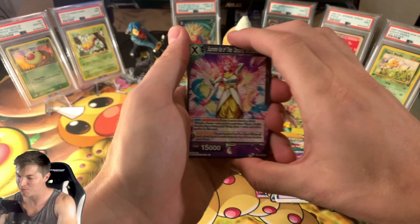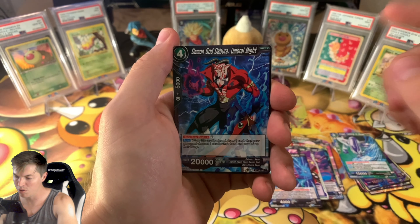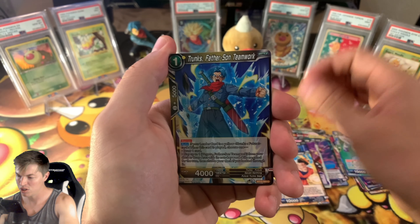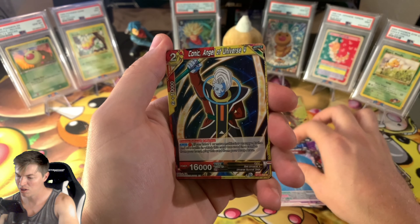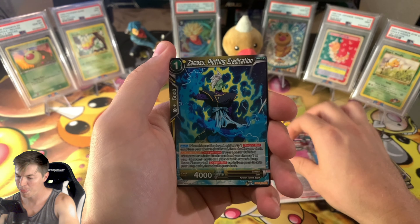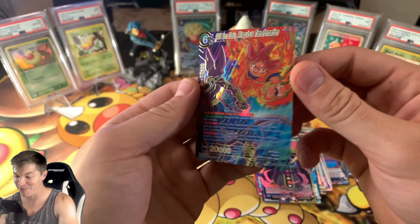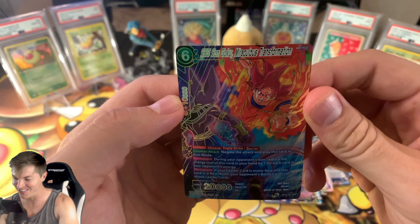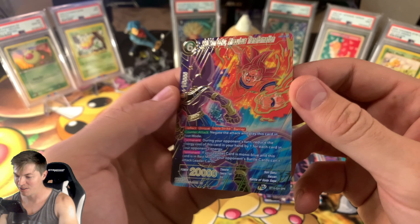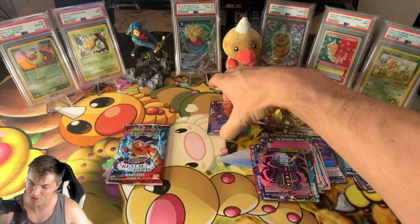Realm of the Gods has to be the best set they've released so far in my opinion. Pack number three — Supreme Kai of Time, Mira. I've noticed that if you don't get a reverse pull, you get something good in the back. Demon God Debora, Gohan, Trunks Father-Son Teamwork, Beerus The Nameless Planet, Zamasu reverse — and Sun Goku Miraculous Transformation fighting Beerus! Awesome pull, let's go — back-to-back packs, man!